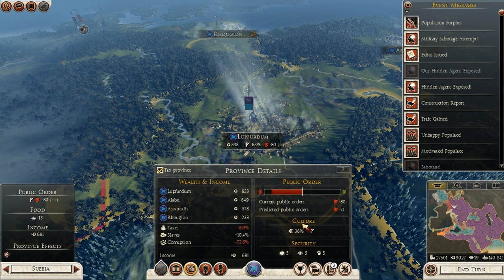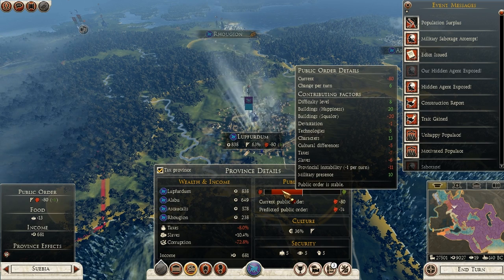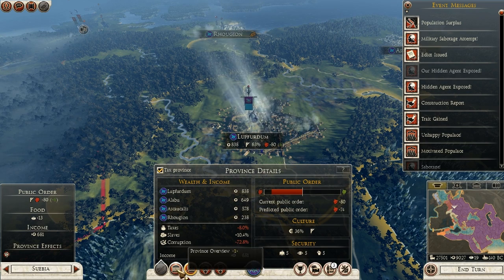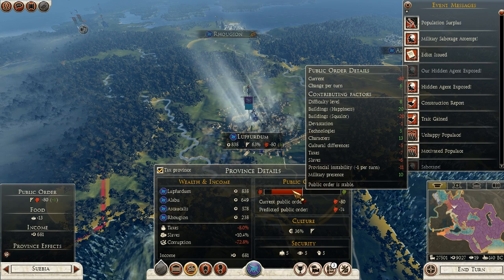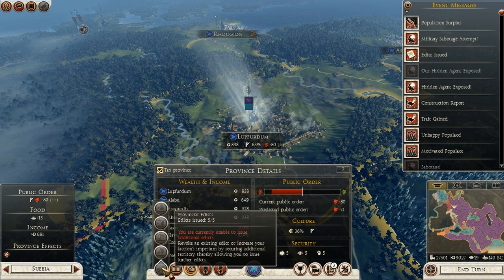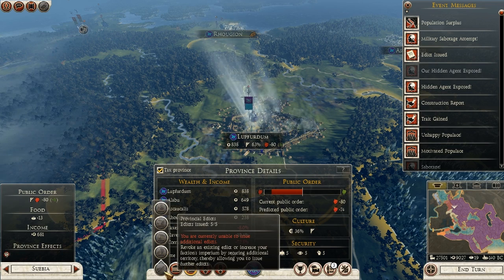Let's see how happy this place is. Stable! Minus 20 buildings - squalor. But I'm getting a plus 20 for happiness. Military presence - provincial instability minus 1 per turn, it's going down. So it's not good. We're on minus 80 but getting plus 6 per turn, so I'm happy with that. Does it tell me about the edict? It really doesn't tell me that I'm getting that edict. Provincial edicts issued: 5 of 5. It doesn't tell me which one it is - it just shows me that picture.